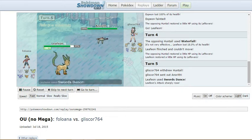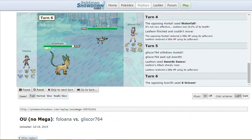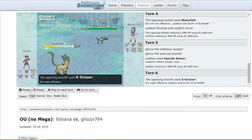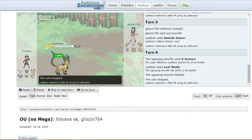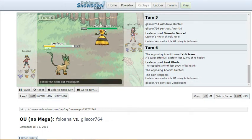Then Choice Band Anarith comes in and goes for X-Scissor because Swift Swim outspeeds you. And then he faints me, which is kind of sad. I wish I could use Anarith just a little bit more.